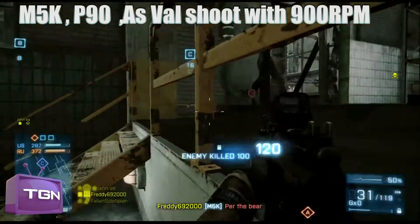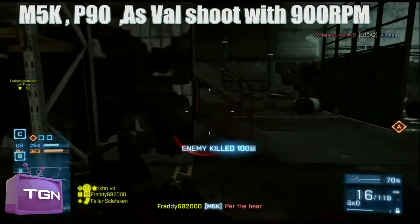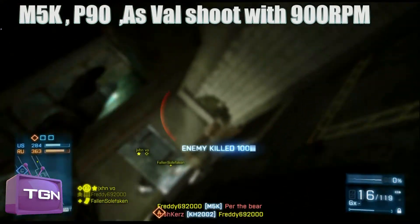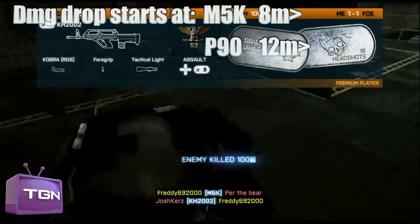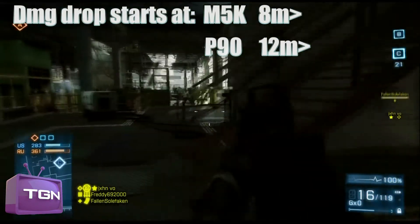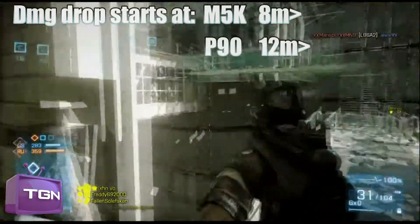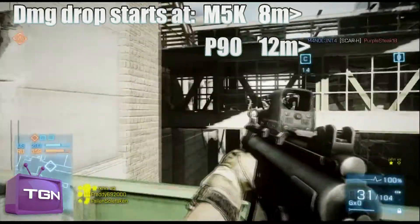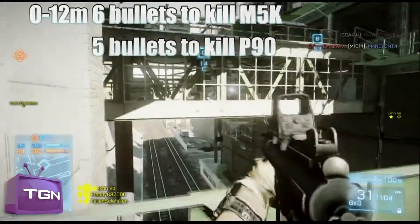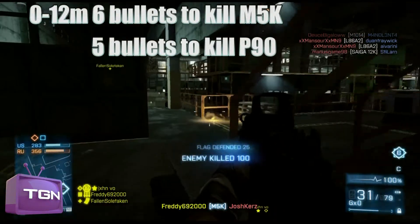The M5K fires at 900 RPM. I'm going to directly compare it with the P90, which also fires at 900 RPM. The biggest difference is that the P90 starts dropping damage from 12 meters and beyond, where the M5K starts dropping damage from 8 meters and beyond. That means the P90 can kill a target up to 12 meters with 5 bullets, where the M5K needs 6.